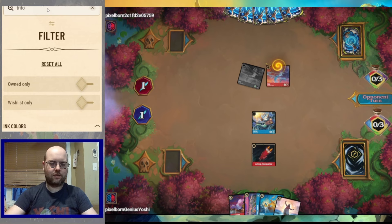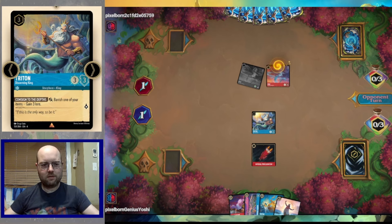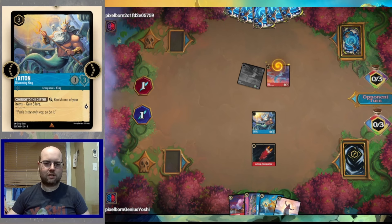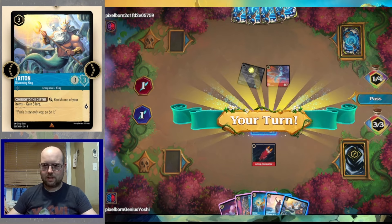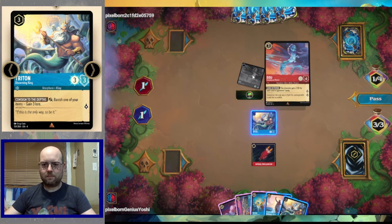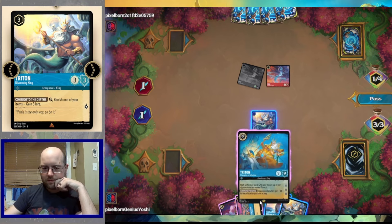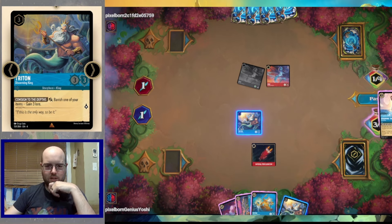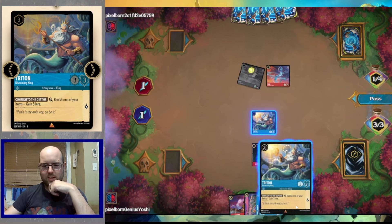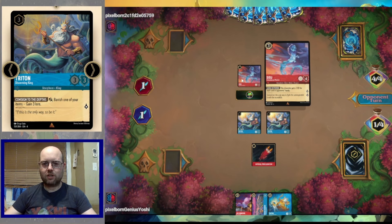At least we have the small Triton. The tree-drop Triton can banish an item to gain three lore, which isn't what we're looking for right now. We find another uninkable character — too bad we can't ink it. We're still ways off from landing our big Triton, so we have to ink Grammatala. We put Triton number two onto the battlefield. Unfortunately, I don't like the matchup between our King Tritons and the opponent's Sisu — they just have too much combat power.